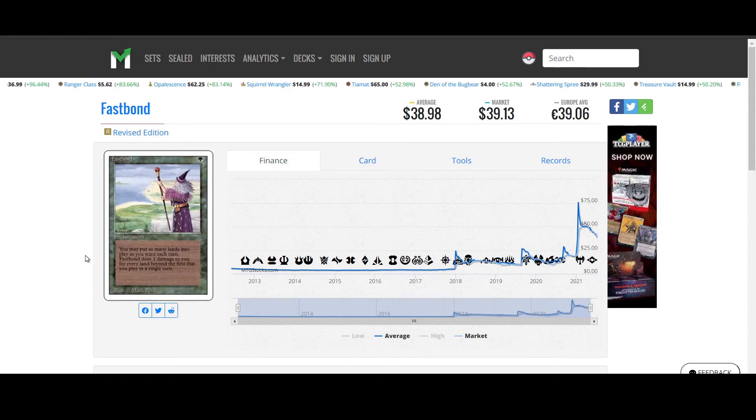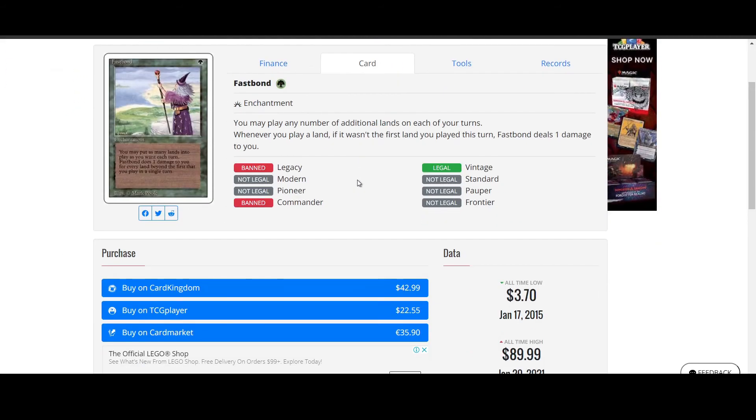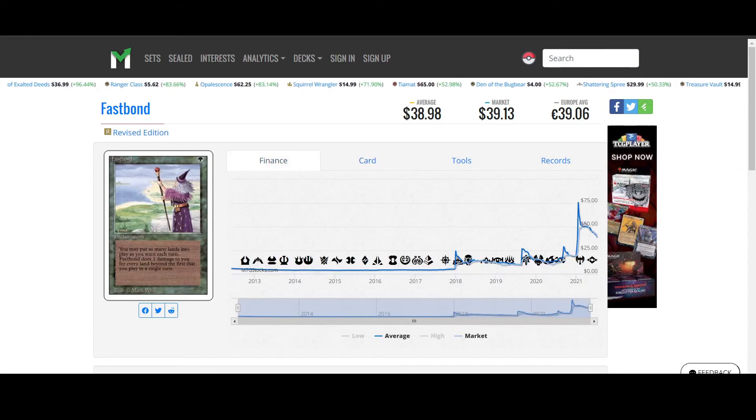Fastborns from Revised Edition. One green for an enchantment. You may put as many lands into play as you want each turn. Fastborns does one damage to you for every land beyond the first that you play in a single turn. This card is pretty awesome early on but not great later on. It is banned in commander, which is pretty much where you'd want to put these kinds of cards, so that's kind of sad — and it is also very gimmicky.